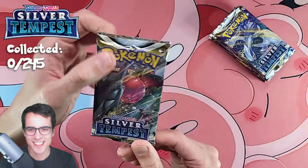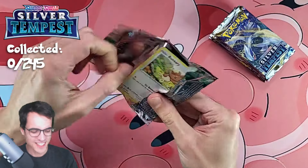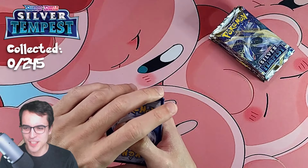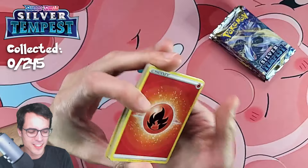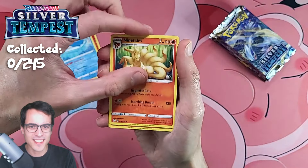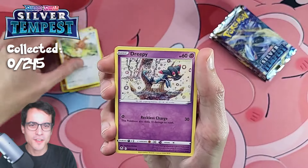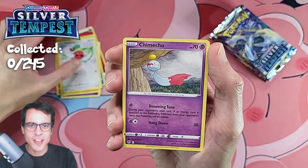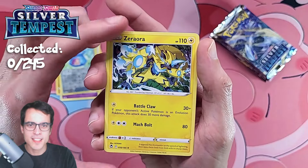It's time for the first ever pack of Silver Tempest — let's see what it has in store. I'm excited. There's the Code card. Getting hits or no hits is going to depend on the color of the code card at some point — I don't know when, though. Fire Energy, a Wailord, and a cool looking Ninetales — looks so mean. We've got our first ever Claydol, a Buneary, Dreepy, a Phantump, Fletchling, and Shaymin. We've got a Reverse Capturing Aroma and a Zeraora non-holo.